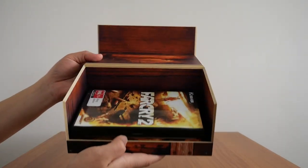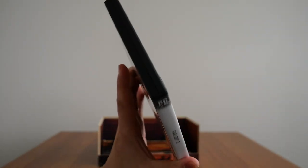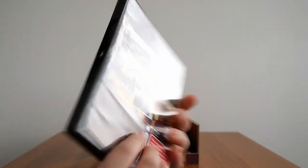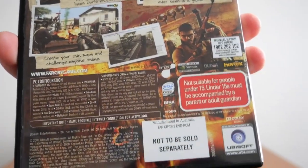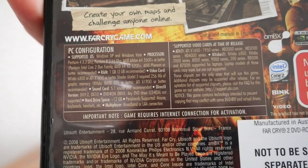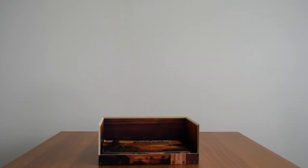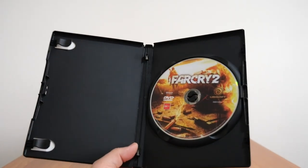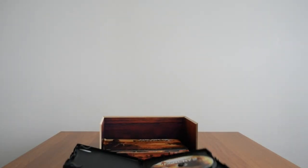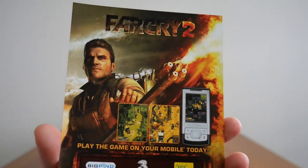Let's take a look at the contents, starting with the game itself. Here is the game case for Far Cry 2 in a single disc case. There's the back with system requirements, screenshots, and what to expect from the game — the usual. If we open it up, I'm going to show you the disc first. You also get a couple of flyers and booklets. Going from the bottom up, the first thing is a flyer for the Far Cry 2 mobile game — we've really come a long way in mobile gaming. I'm guessing that's from a Nokia phone.